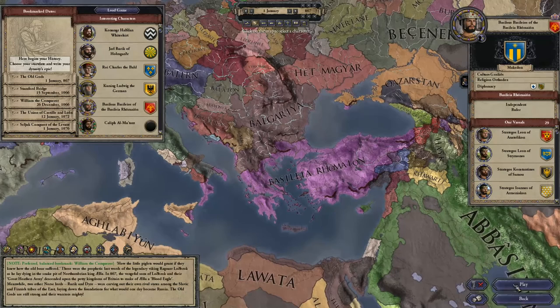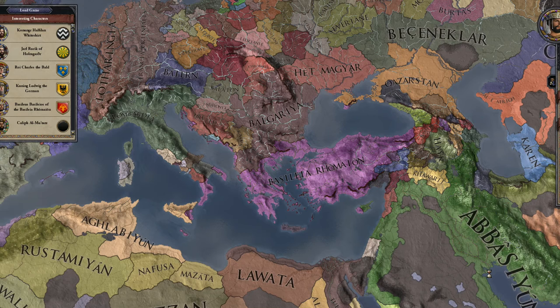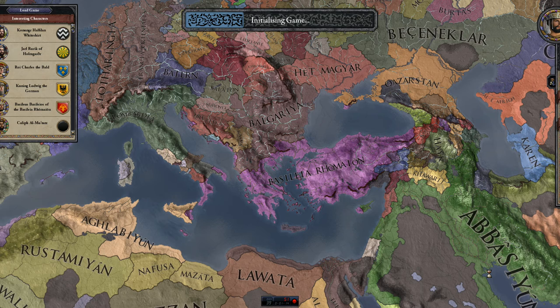We're going to be playing as the Byzantine Emperor, Basileus Basilios of the Basileia Romaion. This will give me a chance to use some of the limited Greek that I know. Once this loads, we'll have a few extra details in here that I'll be able to show you.